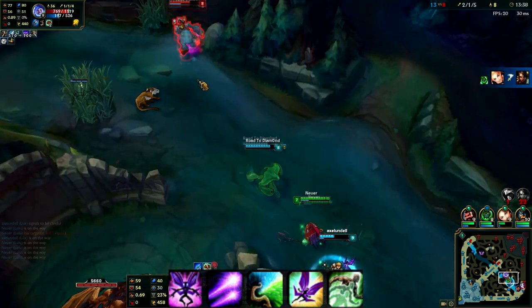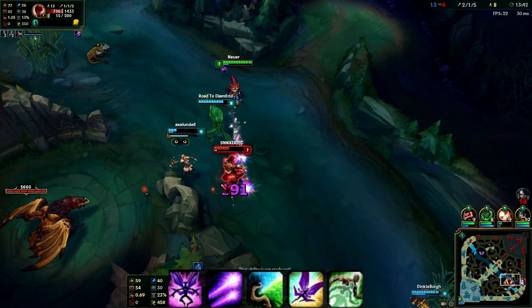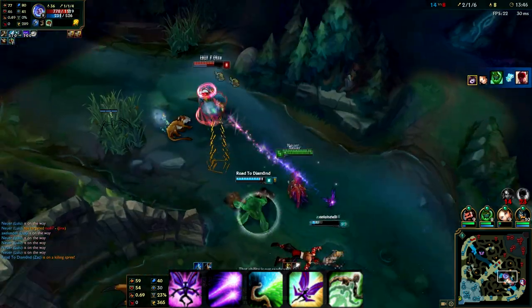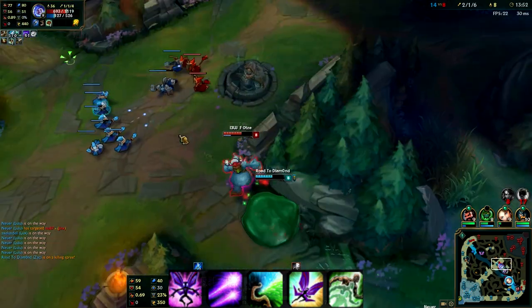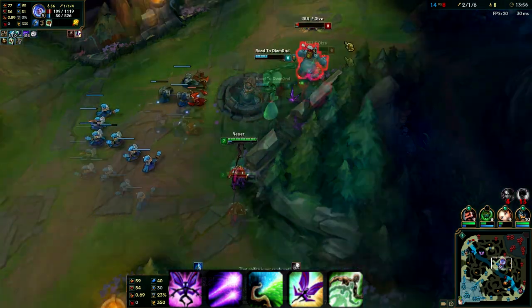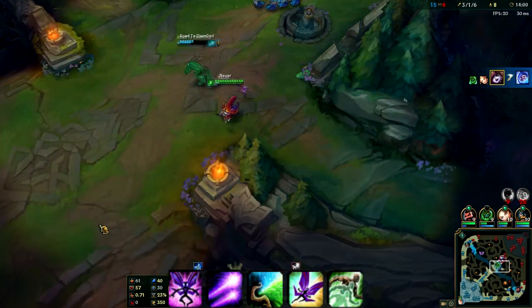So this sends a big row of magical energy straight ahead of Lulu once cast. If it hits anybody - an ADC, anyone - they're slowed down for a bit, and you can prop your spell procs off that. You can get an extra couple of auto attacks in and you'll be relatively safe because it takes down their mobility a lot. It also synergizes well with her E, which I'll go over in a second.